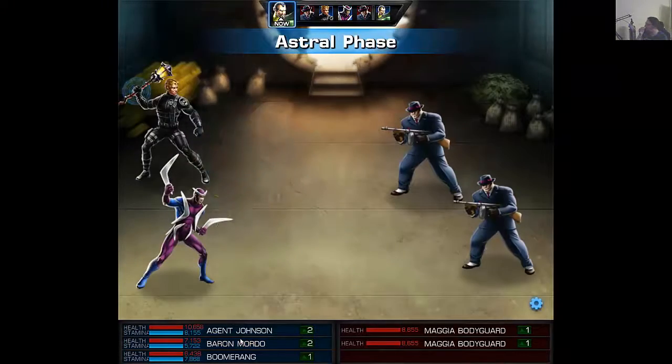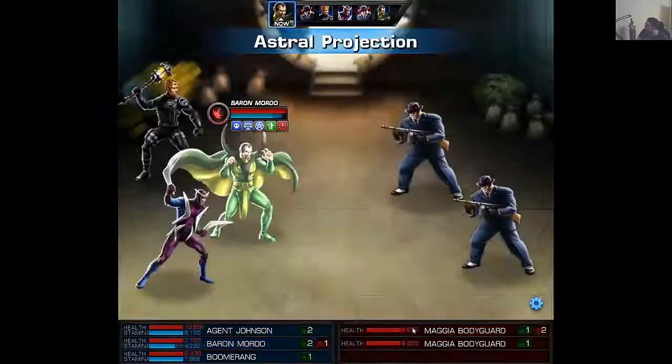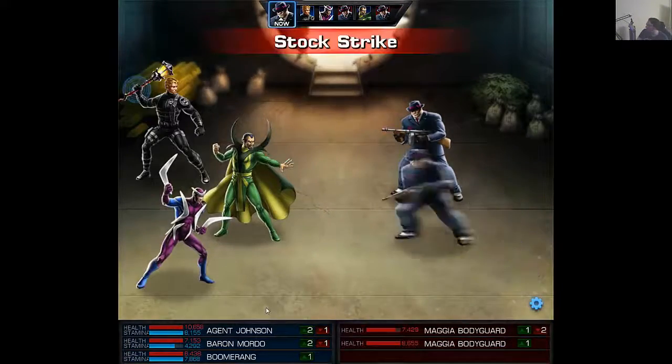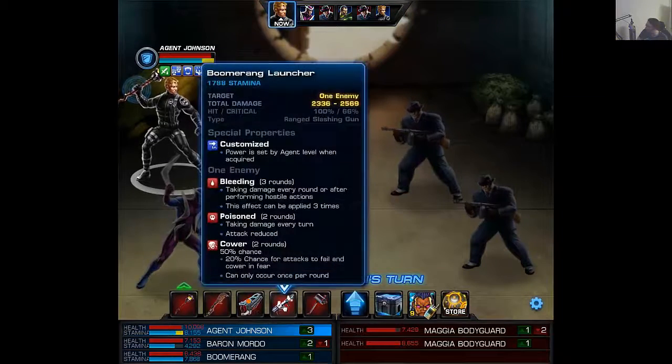Alright, we will phase Mordo. By the way, Mordo is an absolute killer if you can set him up with flight. The ability to do his level 2 or his level 6 and then have it follow up with his level 1 is a really, really strong combo.